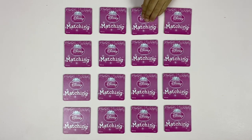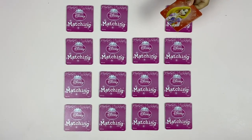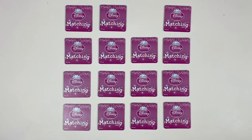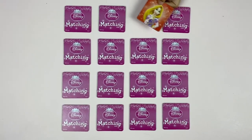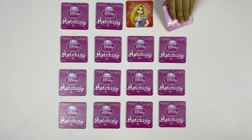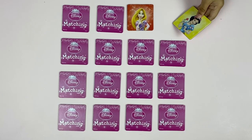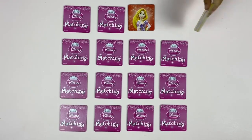I don't know. Choose that one. Okay, who did you get? Rapunzel! Okay, let's put it down. And then choose your next card. Oh, we got Snow White. Okay. It's Elsa's turn next.